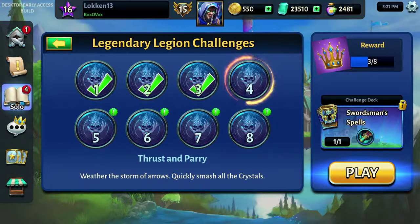Hi guys and welcome back to some more Hero Academy 2. We are back with the Legendary Legion Challenges. This time round number four, Thrust and Parade. Weather the Storm of Arrows — quickly smash all of the crystals. I like smashing crystals. Let's jump in and check it out.